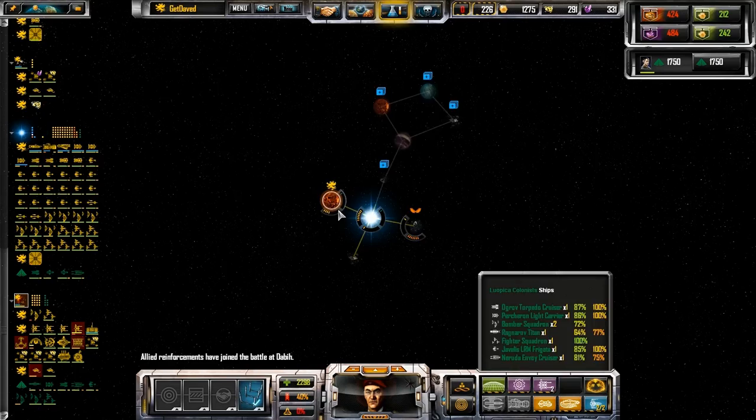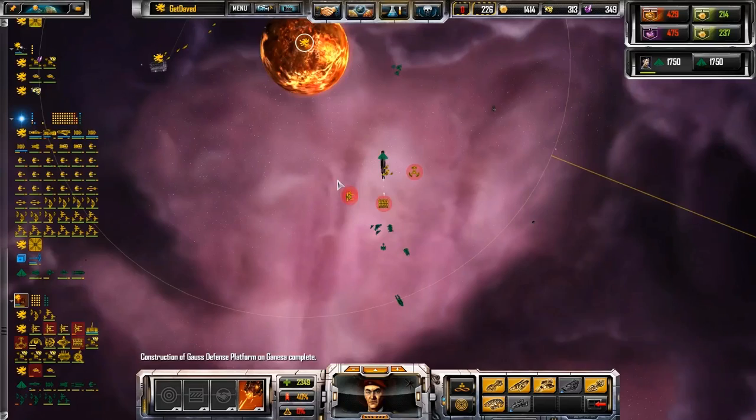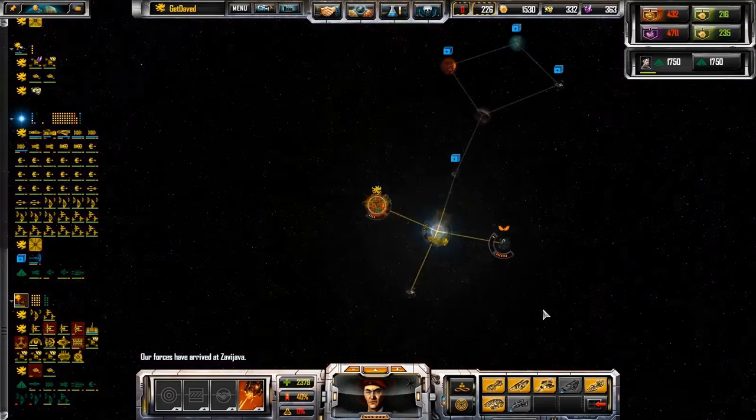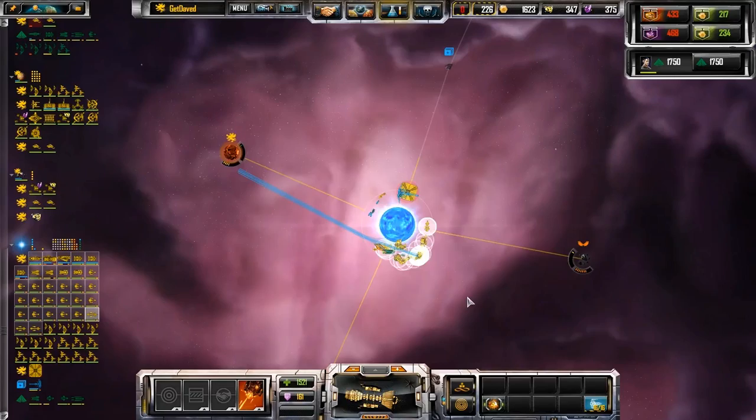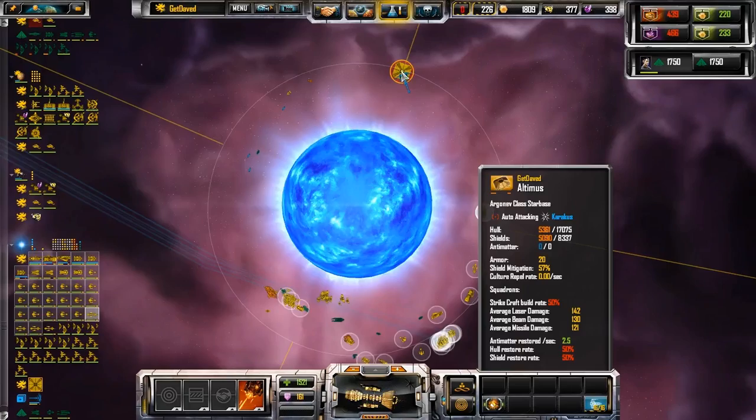Allied backup has arrived. Allied forces are being attacked. Not sure if building them here is actually a terribly wise idea. Yeah, they're just going to immediately jump to their death. Oh good — it's got enough to stick around for a bit.